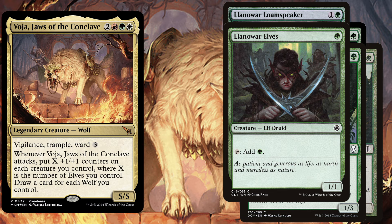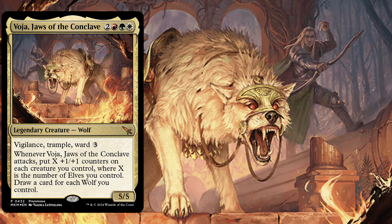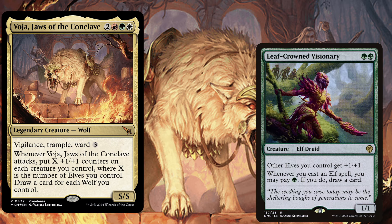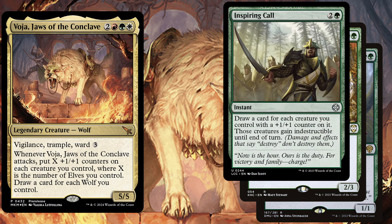Llanowar Elves, a 1 mana 1/1 which you can tap to add 1 green mana. Llanowar Visionary, a 3 mana 2/2, and when it enters the battlefield you draw a card; you can also tap it to add 1 green mana. Let's talk about a few more card draw mechanics in the deck. Leaf-Crowned Visionary, a 2 mana 1/1 — other elves you control get plus one plus one, and whenever you cast an elf spell you may pay 1 green mana; if you do, draw a card. Beast Whisperer, a 4 mana 2/3, and whenever you cast a creature spell, draw a card. Inspiring Call, a 3 mana instant — draw a card for each creature you control with a plus one plus one counter on it, and those creatures gain indestructible until end of turn. Voja will deploy a lot of plus one plus one counters on all of your creatures, so this is very powerful protection and you can draw a bunch of cards with this card.